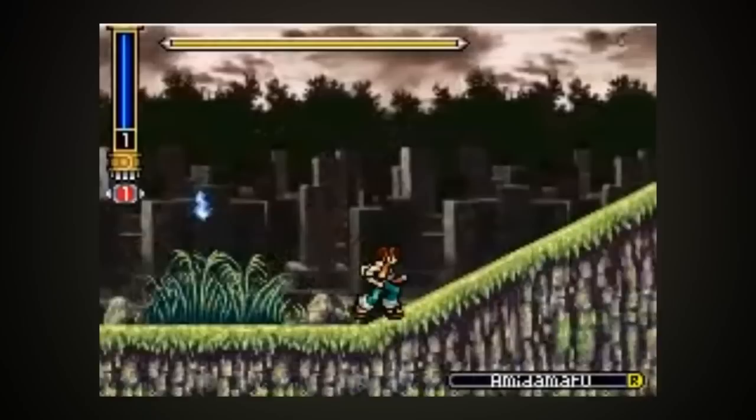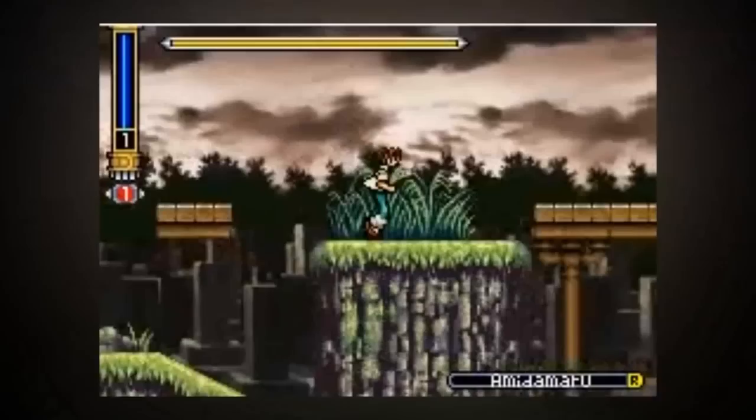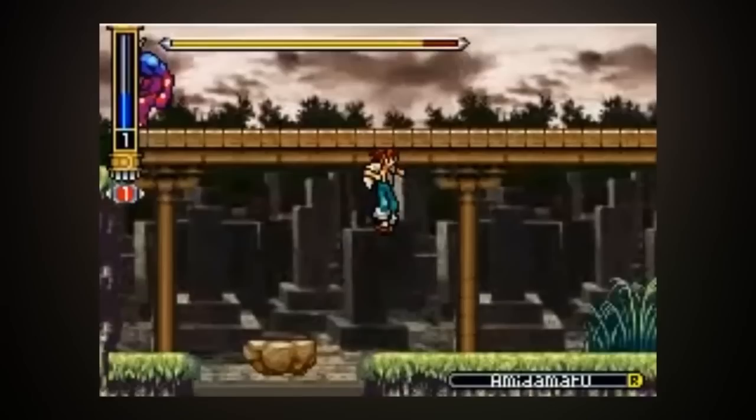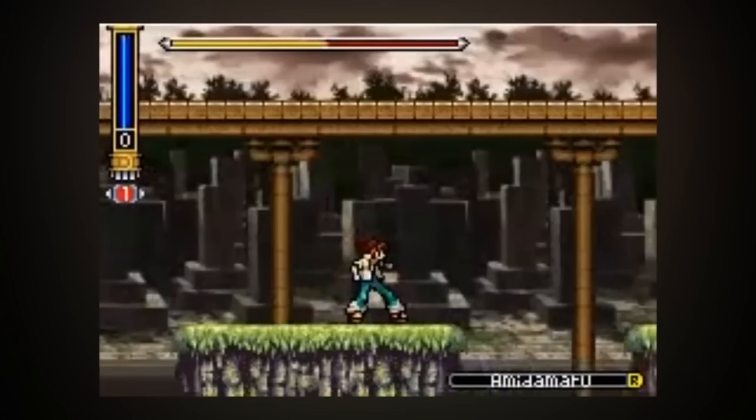Shaman King: Master of Spirits is a Metroidvania style platforming adventure video game developed by Konami. So being a Konami title, it is basically a Castlevania game, just with different characters — you could even think of this as a secret Castlevania game with an anime skin stuck over the top of it. The game follows the story of a young man known as Yoh, in his quest to stop the guardian of demons from being resurrected by a gang of road shamans. Even the story itself sounds very Castlevania.